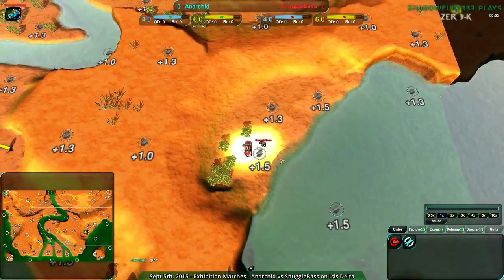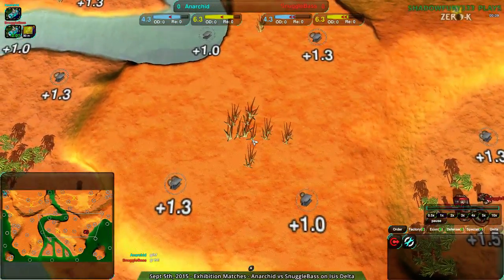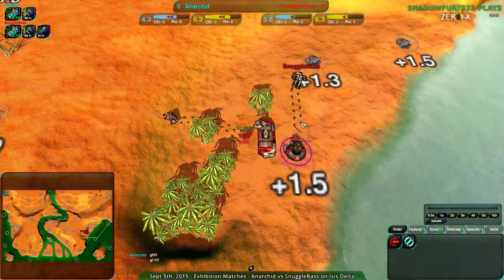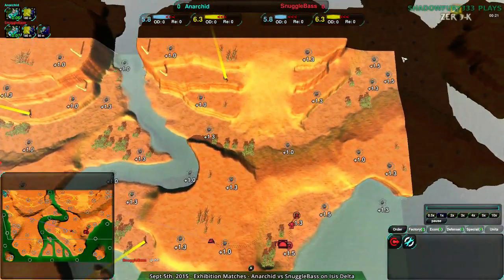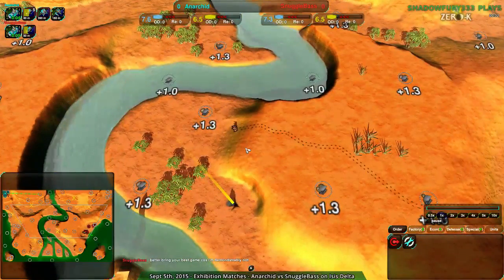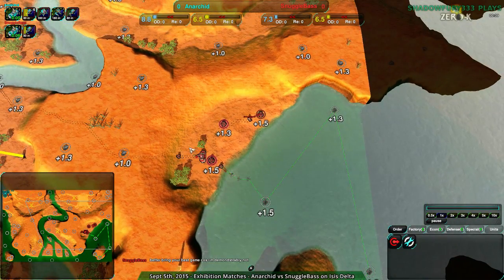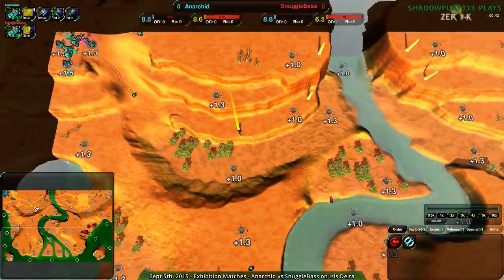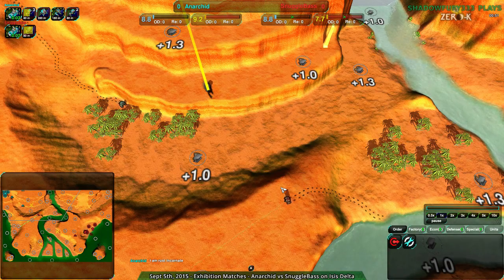We're looking at Isis Delta, which is not as pretty — still kind of pretty; tropical stuff is always kind of nice to look at. Very bright, but also kind of wonky due to the fact that it's very clearly asymmetric. So Snuggle Base with Amphib and Anarchid with Amphib as well. The mexes are sort of symmetric; the center is not symmetric, but the edges are not too far off. This match was apparently the first of four matches. I'll show the first one and the last one, since one of the middle ones isn't very good and the other is on Comic Catcher, and I've shown so many Comic Catcher matches that some variety is in order.